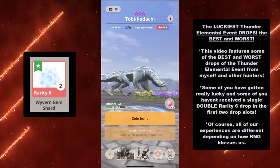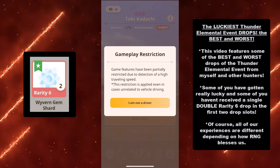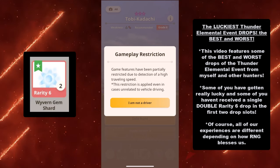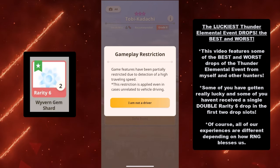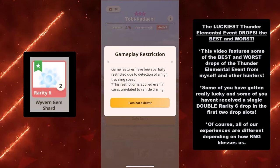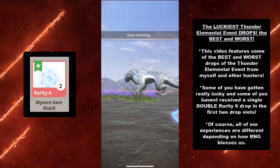This video features some of the best and worst drops of the Thunder Elemental event from myself and other hunters. Some of you have gotten really lucky, and some of you haven't received a single double rarity 6 drop in the first two slots. In order to get a double drop for the Thunder Elemental event, you have to take out any of the Thunder Elemental monsters: Tobi Kadachi, Sinogur, or Sisiaku.